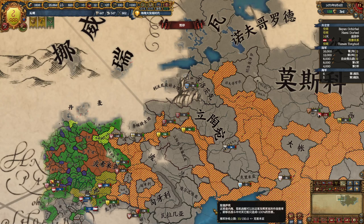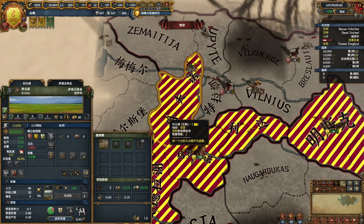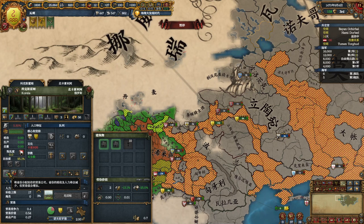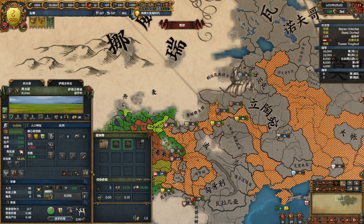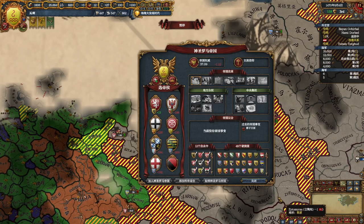How to make a province leave the HRE? If you make it join a trade company, it will leave the HRE at the same time. As an HRE province, you normally cannot make it join a trade company because the button is replaced by the HRE button. But you can still join trade companies through the trade node interaction — from this button you will see the province join the trade company and leave the HRE.